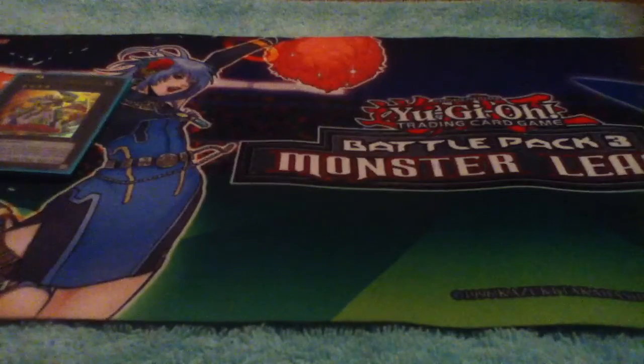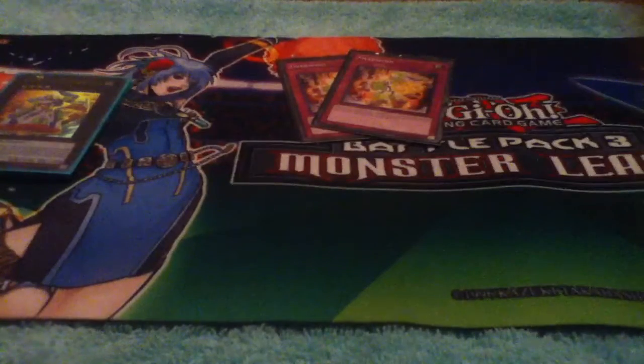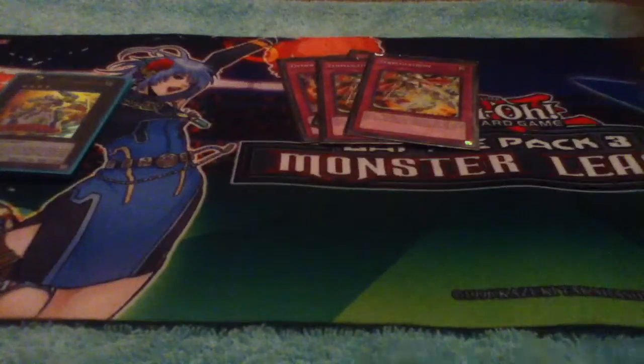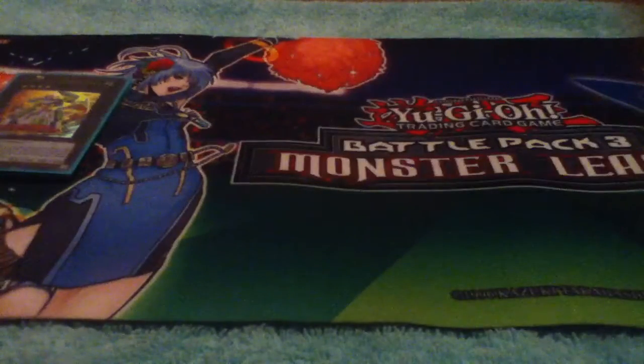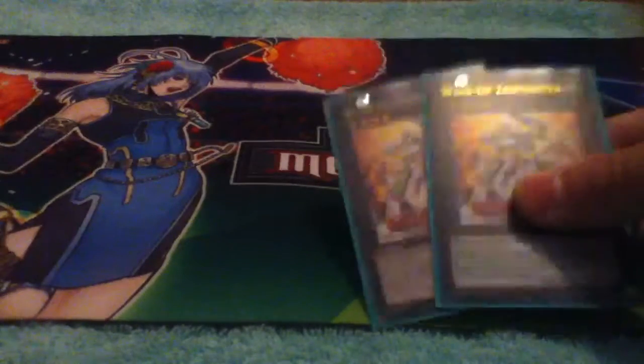Finally we get to the trap cards: two copies of Overwind, two copies of Zen Maelstrom, Zenmaicat Triple, and Magic Jammer. That does it for the traps. And finally we have the extra deck — there are two Wind-Up Zen Masters,